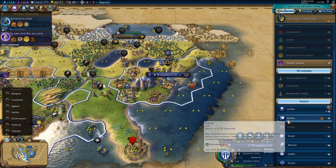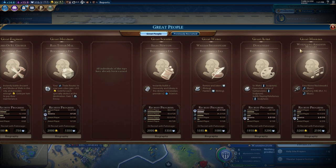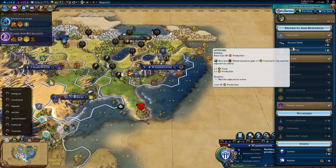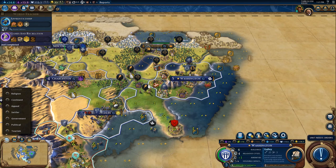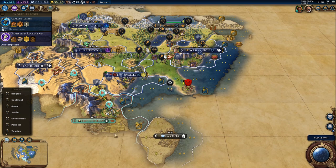Probably a good time to double check the great people — we are getting 4.7 great writer points per turn. What do I need in my civilization right now? We have a few settlements to settle. I'd like to pick up a couple galleys to control the seas — naval dominance. It's less super important but it would still be good to get some exploration done and protect my own seas.